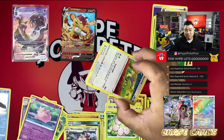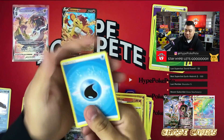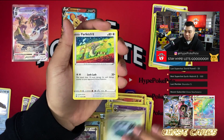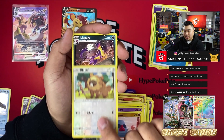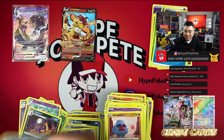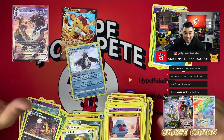These ETBs are killing me — they are rough. Last pack: water energy, Glorinha, Staravia, Farfetch'd, Shanks, Cubchoo, Tynamo, Nosepass, Budew, and nothing else. From the entire ETB we only got an Empoleon holo and a Simisear V. That is it.